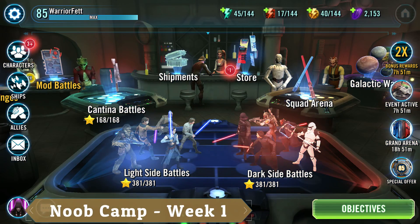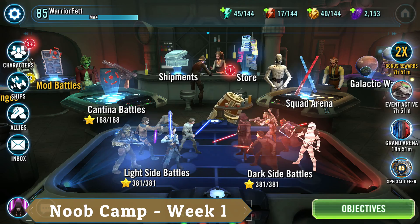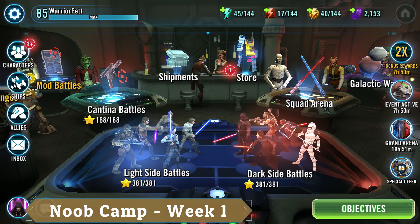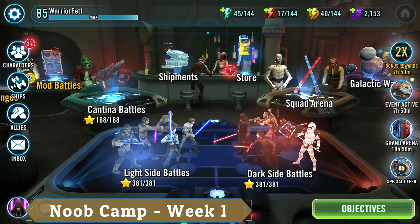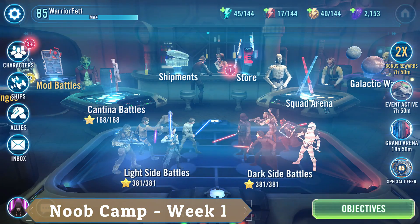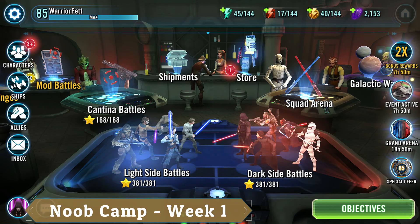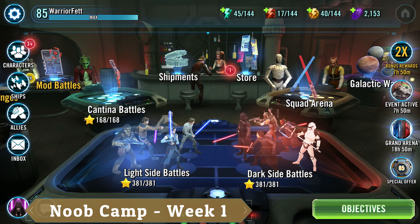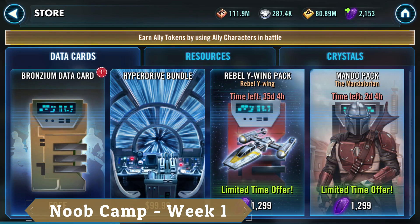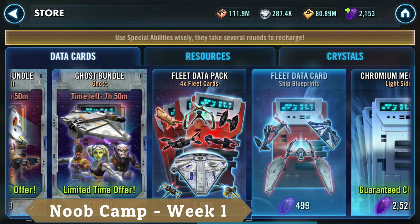Just keep grinding. When you're first starting off and building your account, you really want to maximize your resources — they can be difficult to come by. Especially if you're looking to get to 85 as quickly as possible and build a really good roster, you want to be as efficient as possible. My suggestion: don't spend crystals on card packs and whatnot from the store, unless you're willing to spend money.